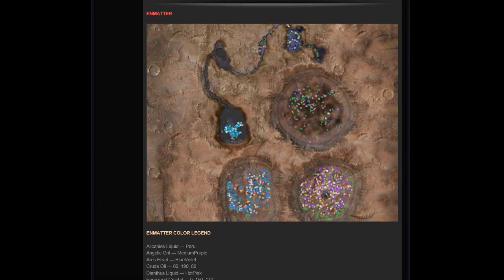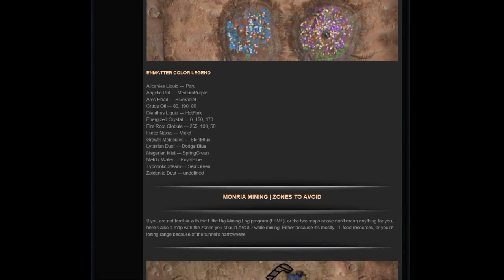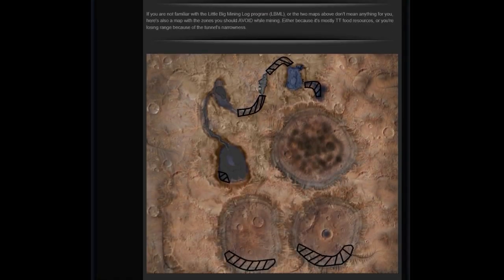What I'm really trying to get at is: if you know where to mine, or in the case of Monria, where not to mine — which is the next map — you can really do well as a profitable miner. Look at these drawings showing where not to mine. In my experience, the way to be a successful miner in the Entropia universe is knowing where to mine and for what, and you're 50% of the way there.